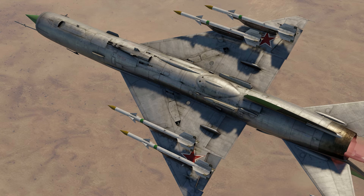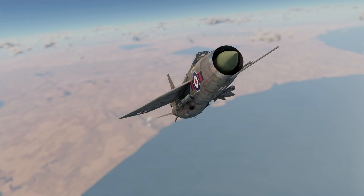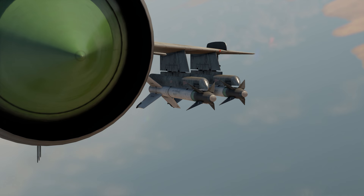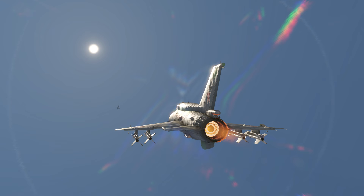The R-3R semi-active radar homing missile is deadly, even on long distances up to 9 kilometers. Just remember that if you want to hit the target, you should keep your enemy in radar range. Another good option is the R-13M infrared homing missile. This one doesn't require you to keep the enemy in radar range, but it can lose the target if the sun is in the back or if the target employs flares.